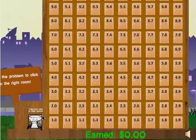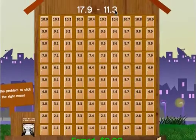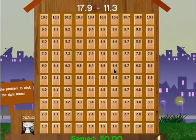Please take me to room — we have to look up at the problem here — 17.9 minus 11.3. So I have to do a little mental math in my head. 17.9 minus 11.3 is room 6.6, so I find room 6.6 on the floor and I click on it.